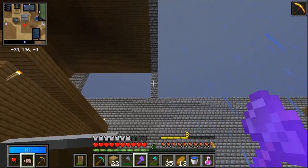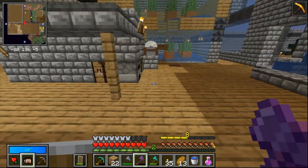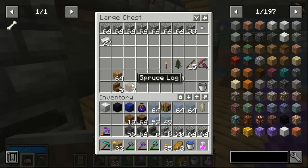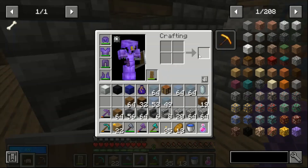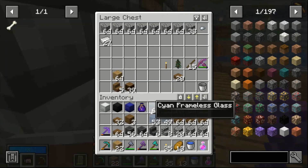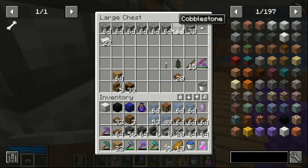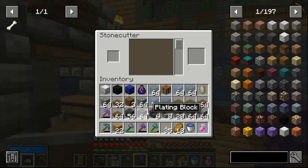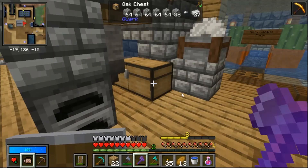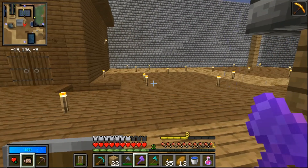We're doing spruce, so we're gonna need a lot of spruce slabs. That should be enough. Let's do that, and then that should be plenty of everything that we need. Maybe not enough of the cobblestone bricks, let's go and take a couple more. Let's put this up. All right, now let's work our way up.